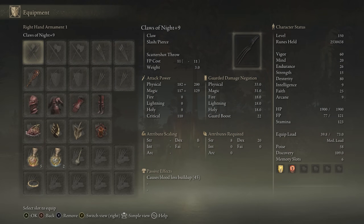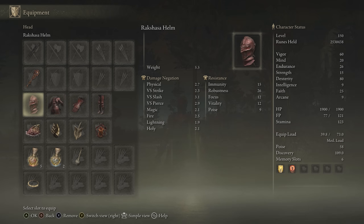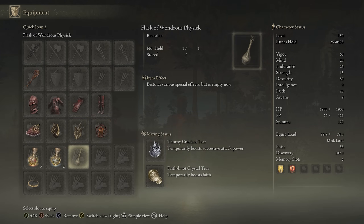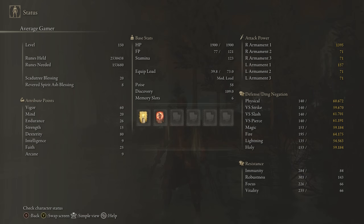For equipment on this build, we have the Claws of Night, plus 10 preferably. We have any seal for buffs. We're using the Rakshasa set again for the extra damage. For this one, we went with the Shard of Alexander, Millicent's Prosthesis, Winged Sword Insignia or Rotten Winged Sword Insignia if you have it, Lord of Blood's Exaltation for the bleed, and then the Thorny Tear and Faith Tear as well. Stats are the same: 60 Vigor, 20 Mind, 26 Endurance, 80 Dexterity, 25 Faith with the Faith Tear. We're going to be using Golden Vow and Flame Grant Me Strength to buff the Claws of Night build.